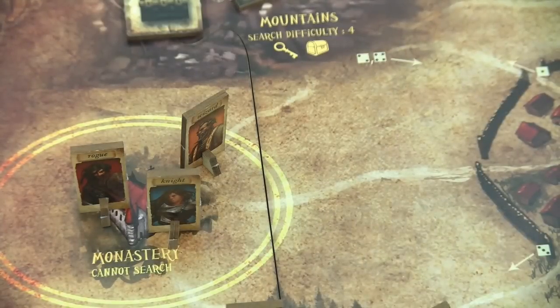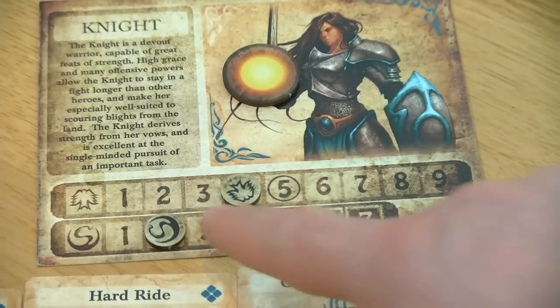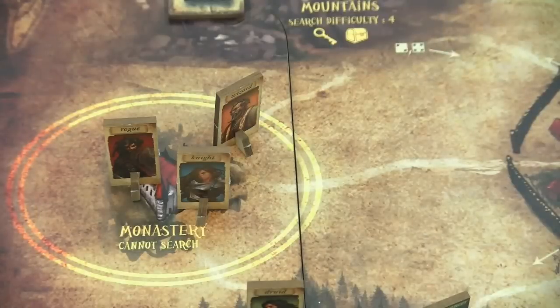In the monastery we don't have to draw an event card, so we will go for a pray action. We roll two dice and the knight is doing much better than the rogue — we gain two grays and also regain one secrecy because we spent our whole turn in the monastery. Let's flip the turn tracker.